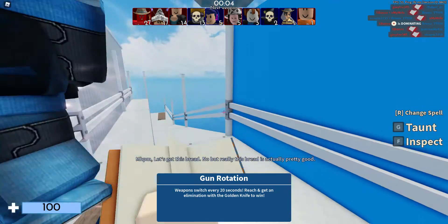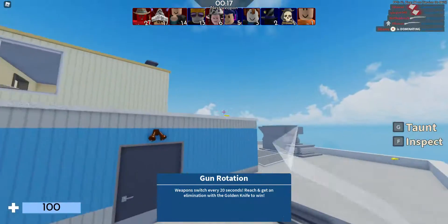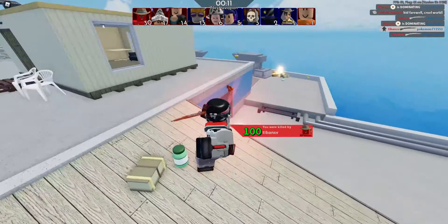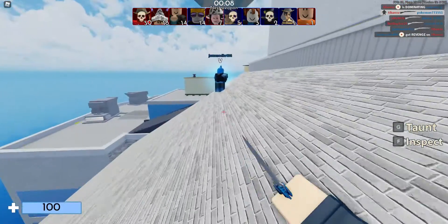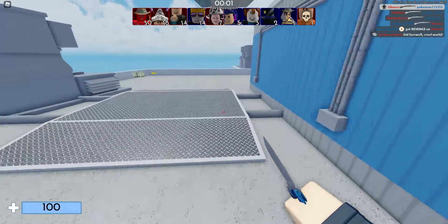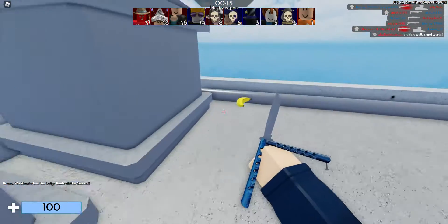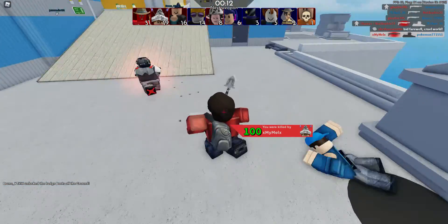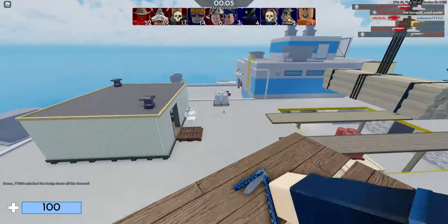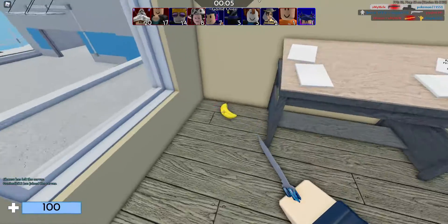Let me give you a demonstration. As you can see, there are floating bananas going up and down. You have to walk over them and there's a little sound. Listen closely — there's a sound like that. Every time you walk over one you hear that sound, and if there's not a sound you probably have to go over it again.